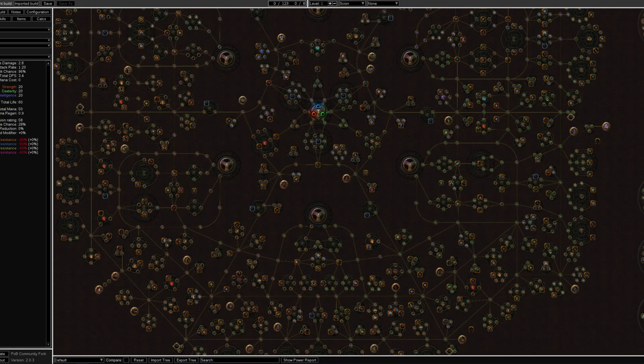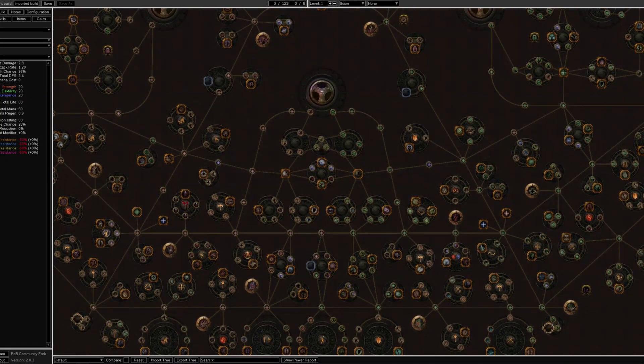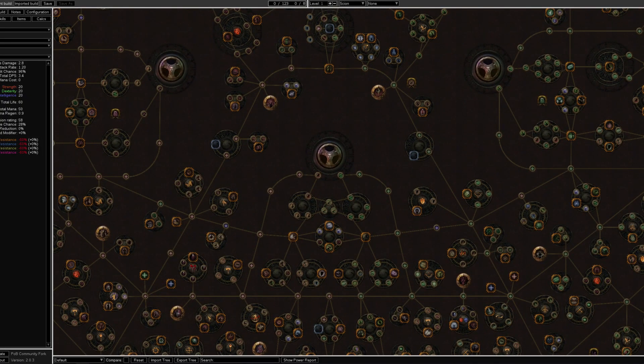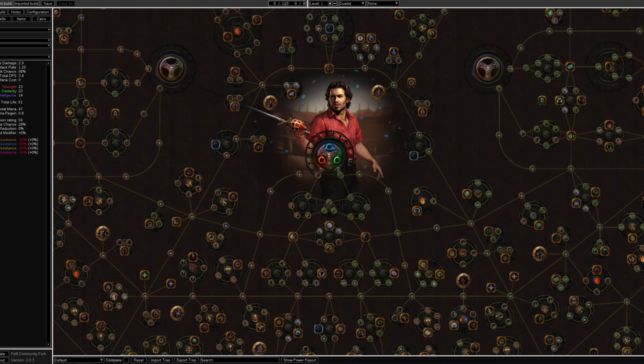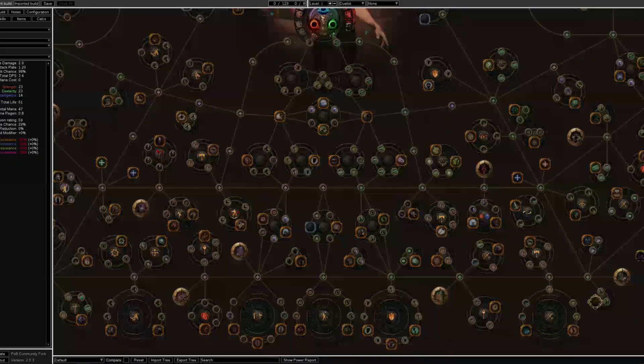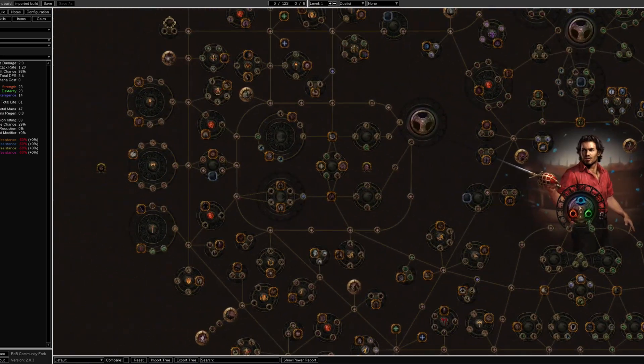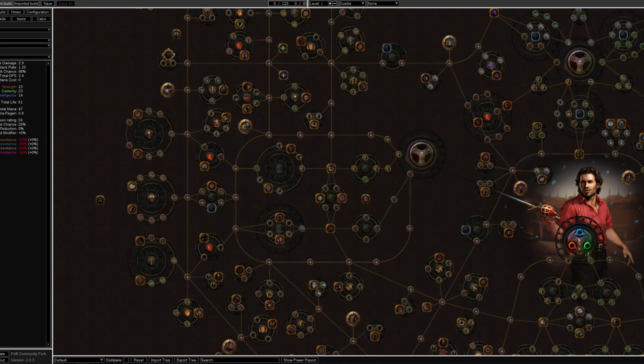I'm going to give you an idea about a general league starter I've planned for 3.14. This league starter doesn't require you to be highly experienced — the passive tree is very simple, you'll be tanky, you won't die a lot, and you don't have to invest anything. I had to look at previous good league starters to make my own, and for this league I'm going to start with a Gladiator — but it's not going to be a generic bleedbow Gladiator.